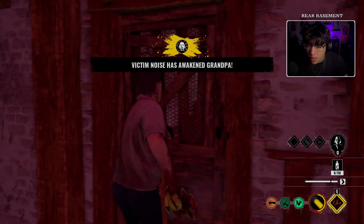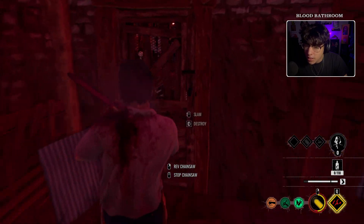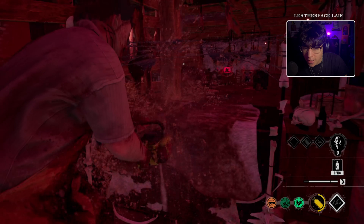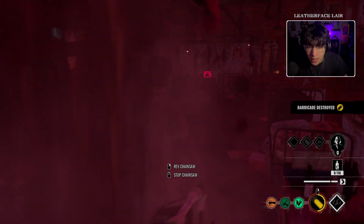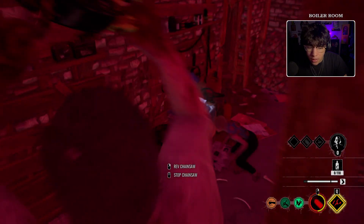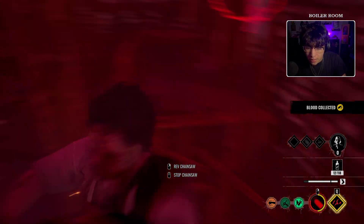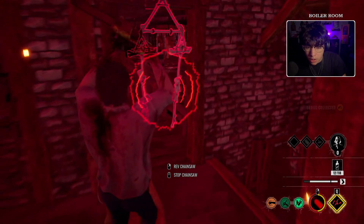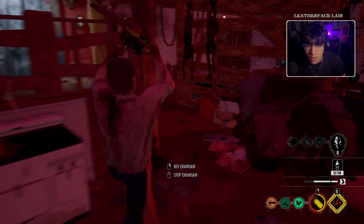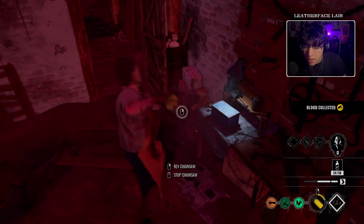They are rushing the basement. It's even red - I don't think I like that because it's not realistic. Why would the basement be red? It just all looks like Leatherface's lair now. There's Virginia sitting over there, why is she sitting right there? Let's go for her. Oh I see Sunny over there. Oh my gosh I'm lagging, the servers are not it right now. There she is, I don't think I'll be able to catch her.